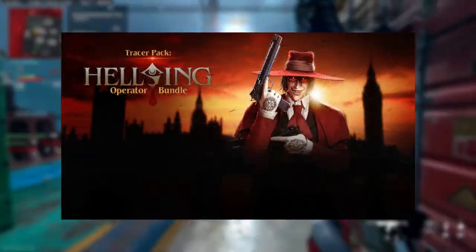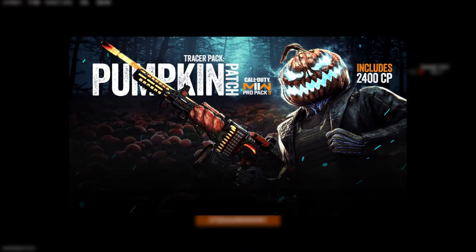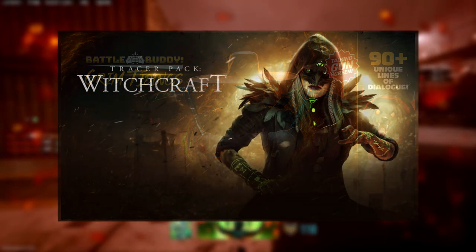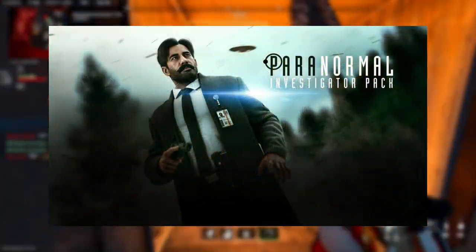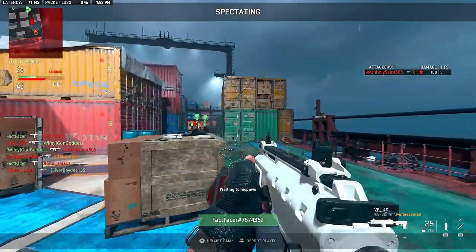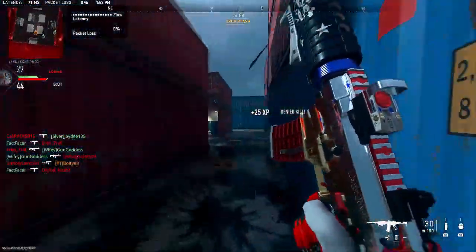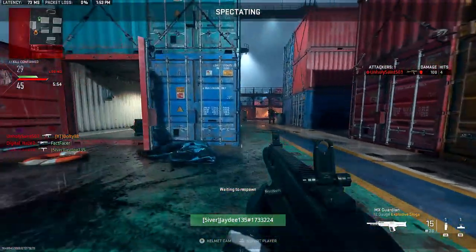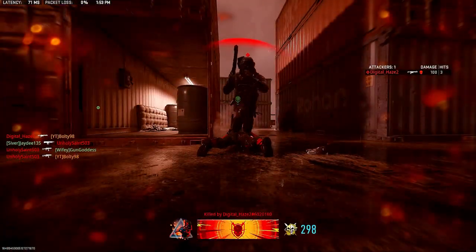These two look super cool. We're also getting the Helsing bundle, and the Pumpkin Patch pro pack looks super cool — can't wait to get that one. Grim Tidings has 90 unique dialogue lines with his battle buddy. Then there's the Witchcraft tracer pack, which looks pretty cool, and the Paranormal Investigator pack, which looks super awesome. Out of all the upcoming bundles, my favorites are either Grim Tidings or the pro pack — they just look different and very cool.